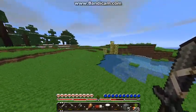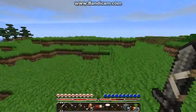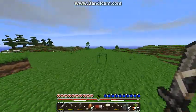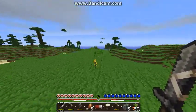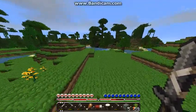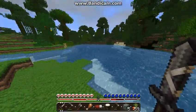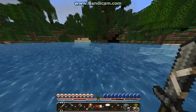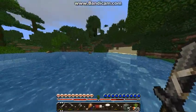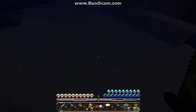I will take this sugar cane out. I think I see a jungle over there — yes, that's a jungle. Hopefully I can find a jungle temple in it. That'll get me real excited. Looks to be a good-sized one. Actually, I wanna kill this squid — I wanna see if this is how you make a written book.